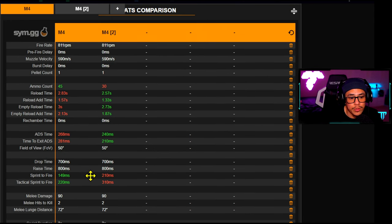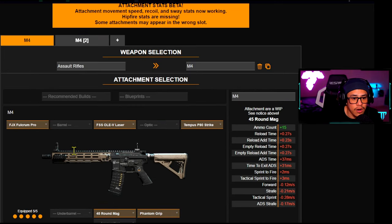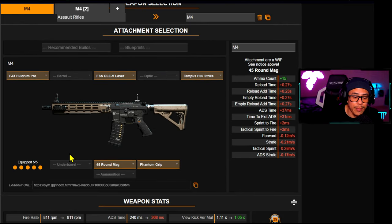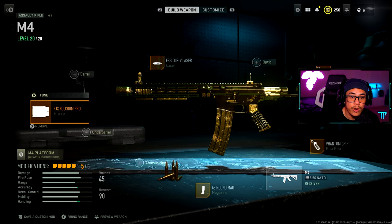When you use this class yourself you'll be quite surprised — these specific attachments are actually really not that bad. I was genuinely surprised; I never would have guessed the Fulcrum Pro would be a pretty decent muzzle. I'm so used to using the F-TAC Castle Comp. When you compare and contrast attachments and what they offer, you can see what's actually worth using and what's not.